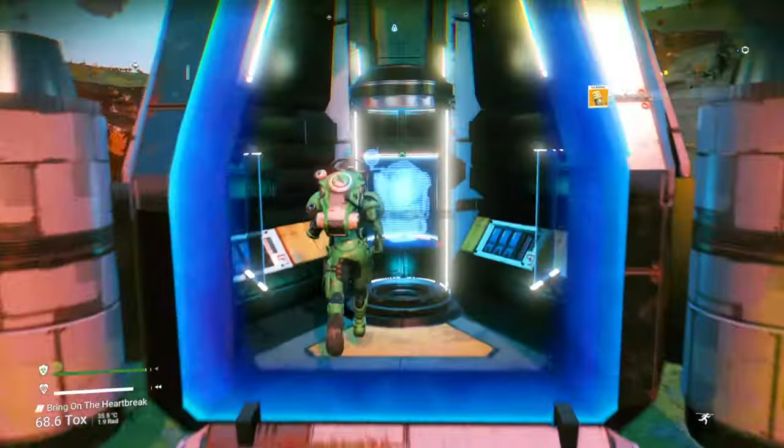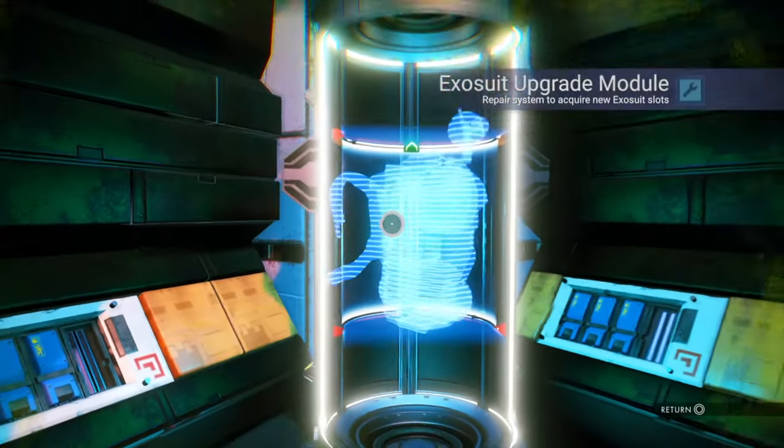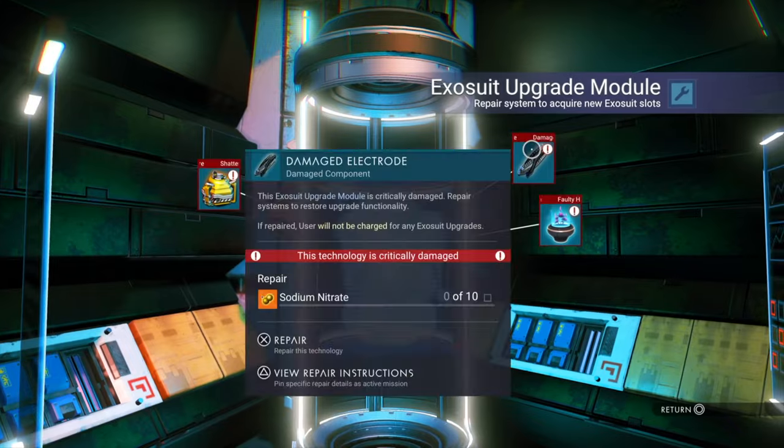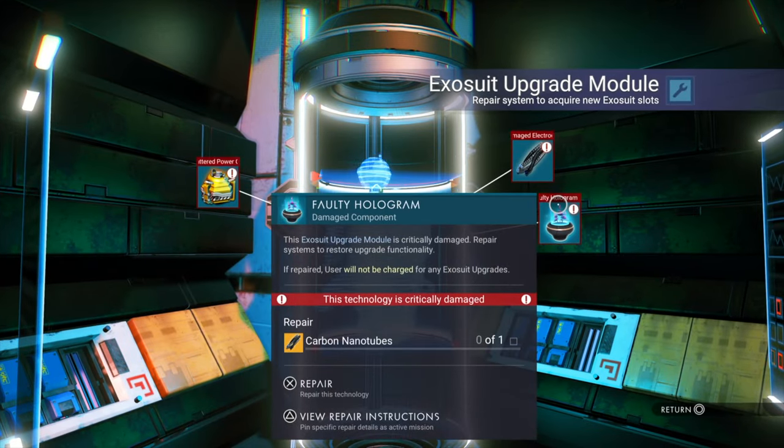Let's pick up an upgrade from the drop pod. Since the recent update, all you need is antimatter housing, sodium nitrate, and a carbon nanotube.